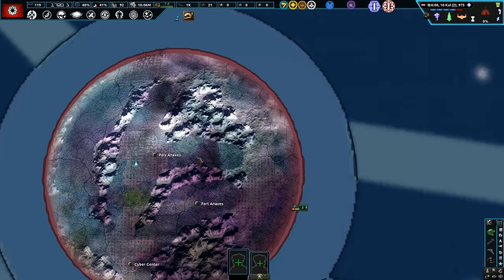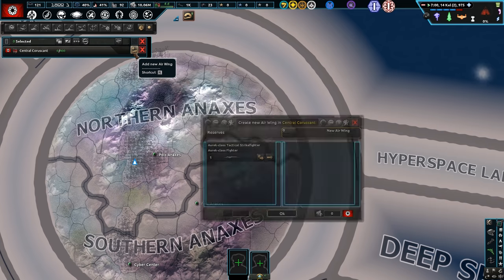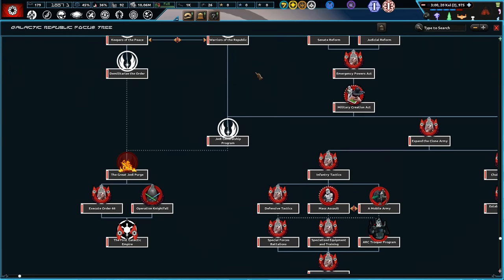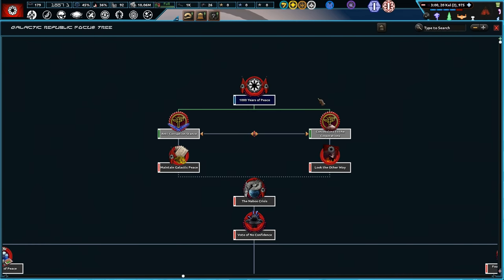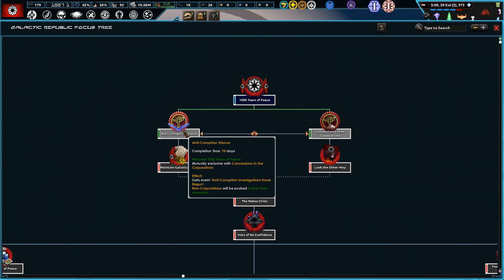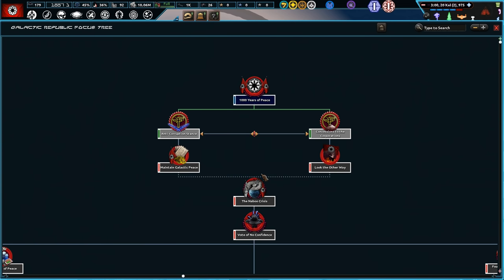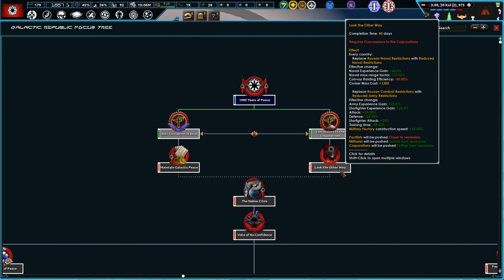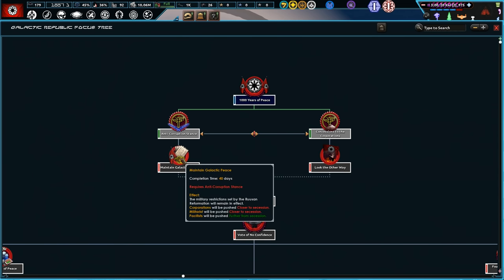We're losing 6,000 there, so we need to get that back on track. We're also getting some early fighters in, which is good. We need to go down anti-corruption stance or concession. We want to be sort of malevolent in this series because we want to be Palpatine at the end of the day and go down the movies to form the Empire.